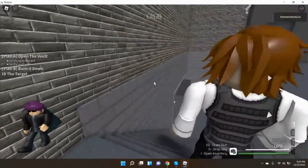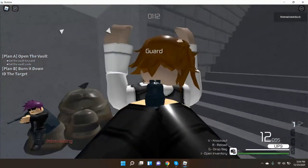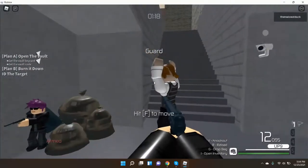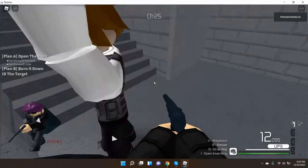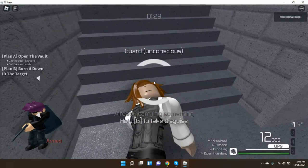Once you're down here, click once — not yet, wait until you're in position — then aim down sights to hostage them. They might drop a keycard. If they don't drop a keycard, that's unfortunate. Then click V to knock them out and take their disguise.